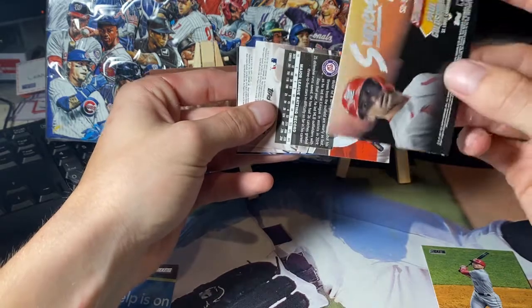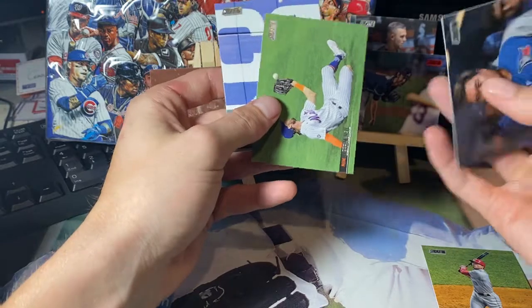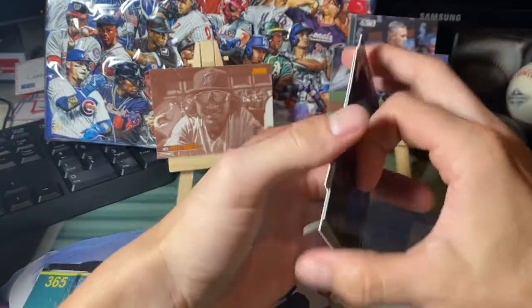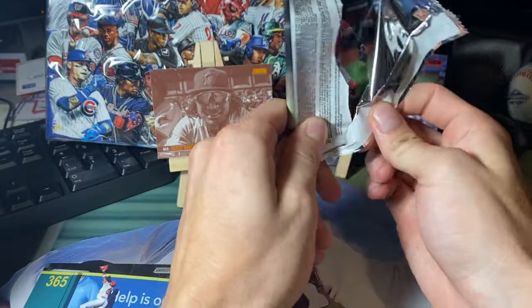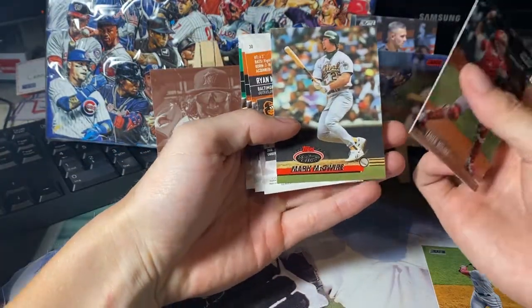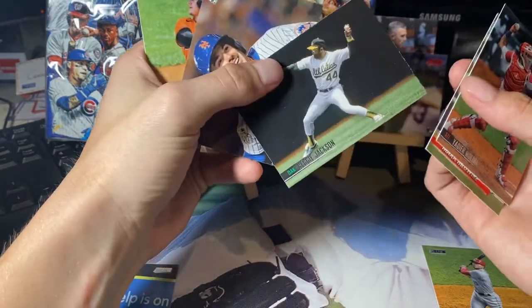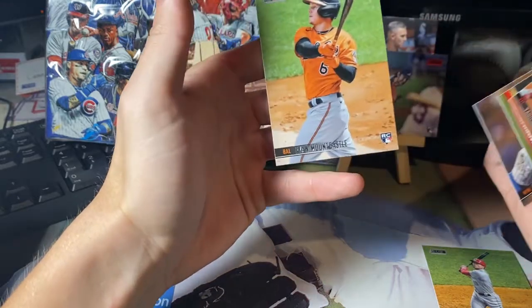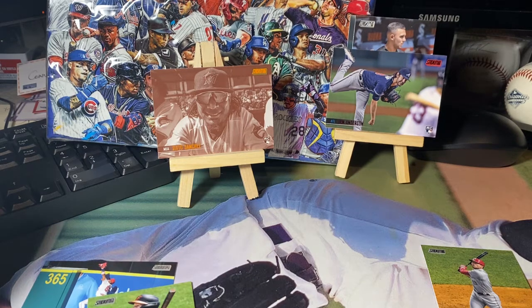Superstar Duos insert — Yadier Molina and Paul Goldschmidt, interesting little insert there. Jeff McNeil, Victor Robles. Down to the last pack. Yadier Molina, Mark McGwire — flip these over: Reggie Jackson, David Wright, and another Ryan Mountcastle rookie card. No crazy pulls, but got some decent rookie cards — Sixto Sanchez, Ian Anderson, Nick Madrigal. Can't complain. Also pulled the sepia of the Sixto Sanchez card.